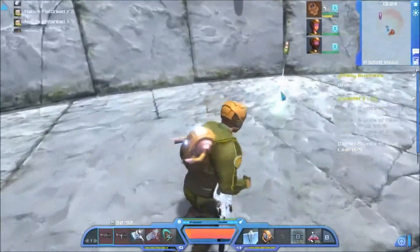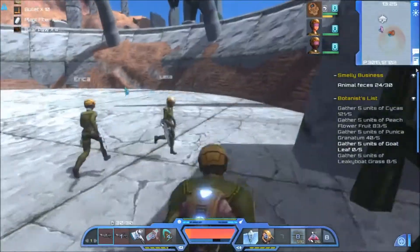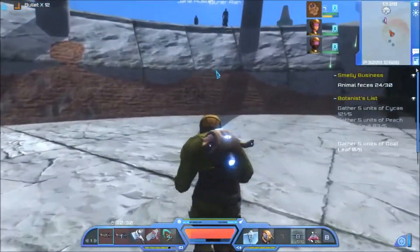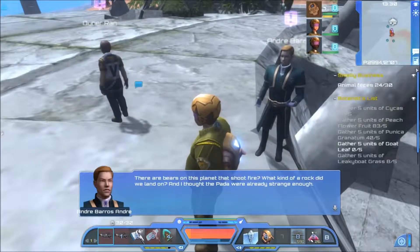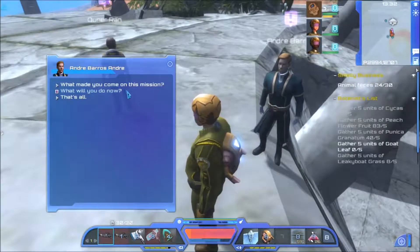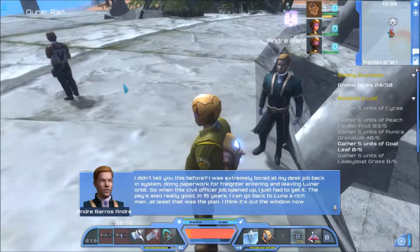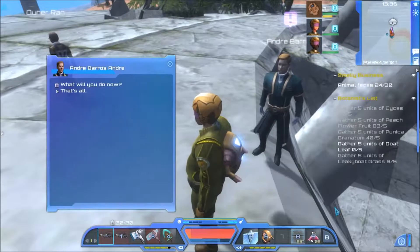This would appear to be a clear breach of the Human-Pajar 'Don't fuck with us, we won't fuck with you' treaty of two episodes ago. There shall be a serious diplomatic incident about this. I'm glad that bear didn't shoot fire - there are bears on this planet that shoot fire? What kind of rock did we land on? I didn't really put up much of a fight - one of them just threw me to the ground. You never know, chin up.